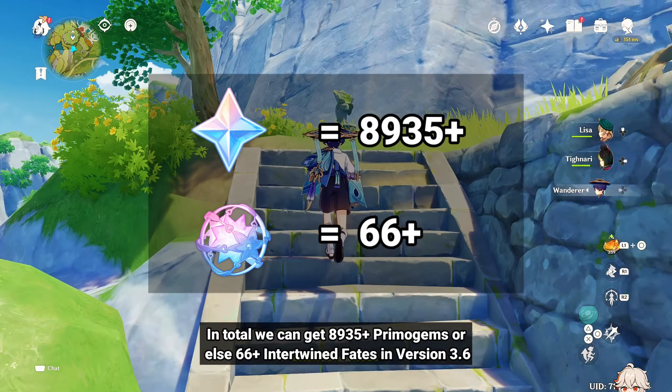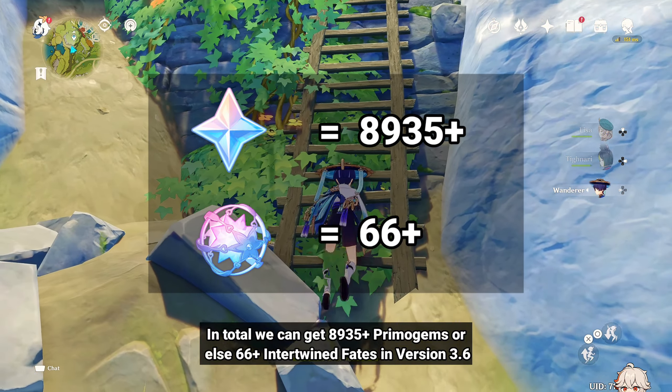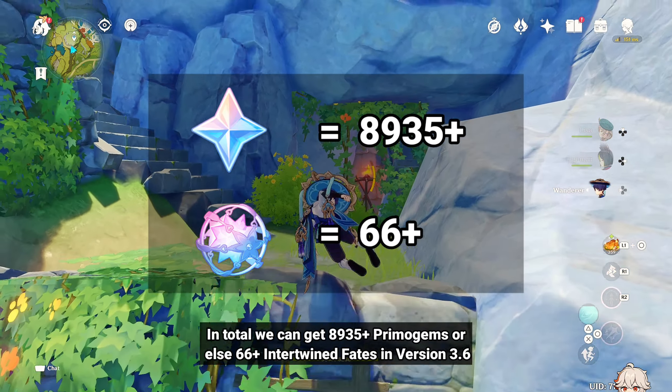In total, we can get 8,935 plus Primogems, or 66 plus Intertwined Fates in version 3.6.